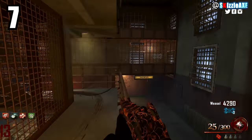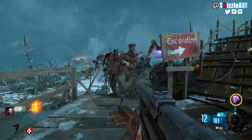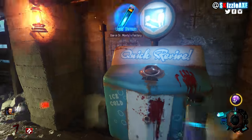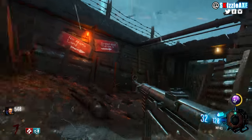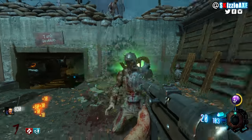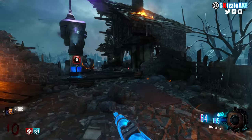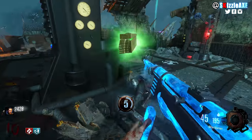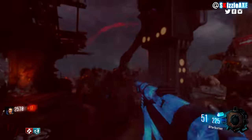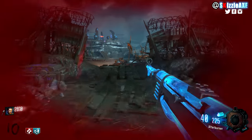At number 7, we have the MP40. It was in the original Origins and also in Origins Remastered — a wall gun costing 1300 points, with 32 ammo in the mag and 192 in reserve. When pack-a-punched, it's called the Afterburner and you get 64 in the mag — double — and 256 in reserve. Since it's a wall gun, you can buy ammo anytime. In Black Ops 3, you can also apply double pack-a-punch abilities like Deadwire, which can easily get you to round 100.